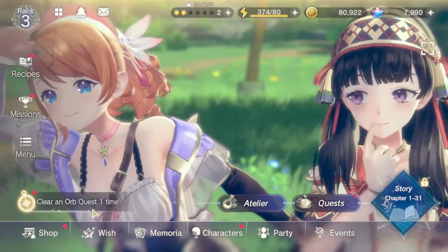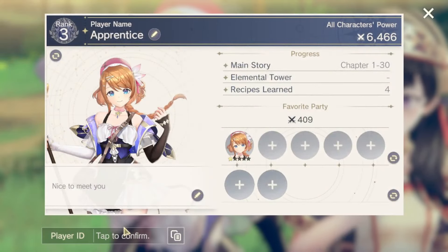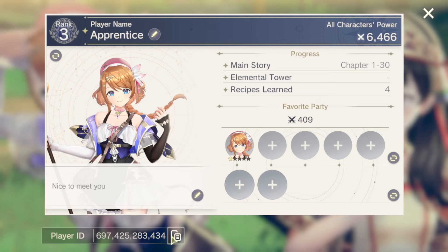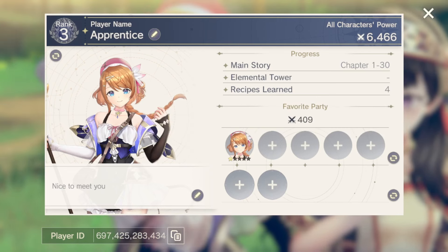Go to the game, go to Menu, then Player Information, and down here it's going to say Player ID. Tap to confirm it, then hit the copy button to copy it to your clipboard.